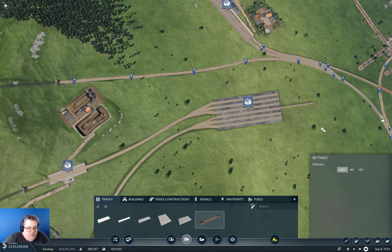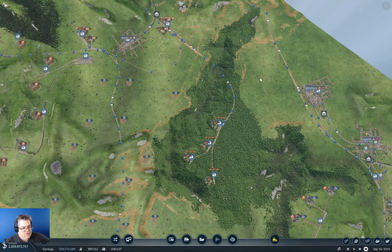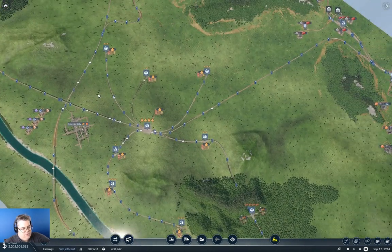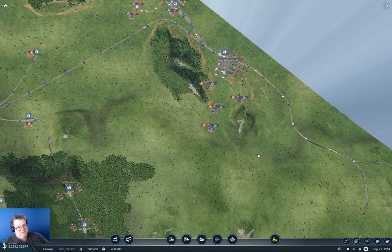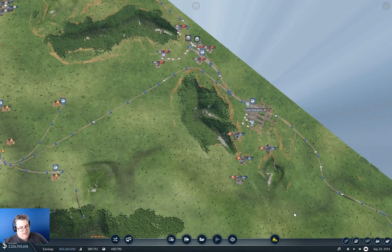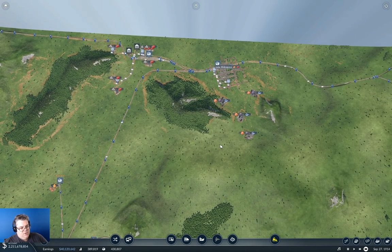That's going to be all for this episode — that's enough finagling. Next up, I think I'll be connecting through, putting the track in through to here, and also looking at putting the track all the way over to here, then seeing about the station there. That's going to be all for this time. Like, comment, subscribe — or hit dislike if you prefer, some people do that apparently. The bell may or may not give you some notifications, which you may or may not find useful. See you back next time.